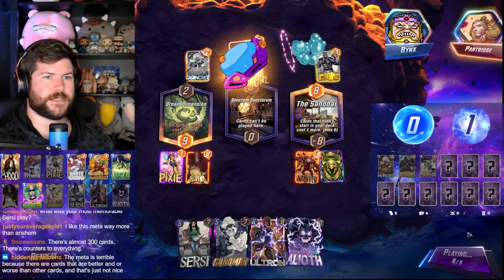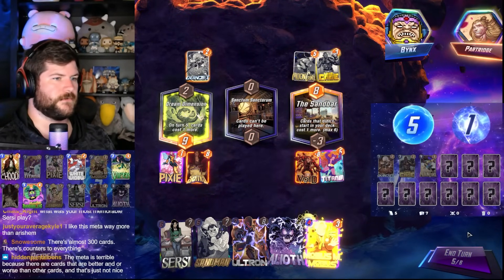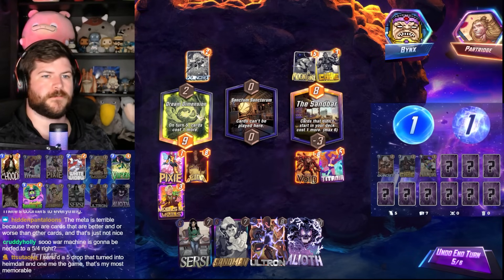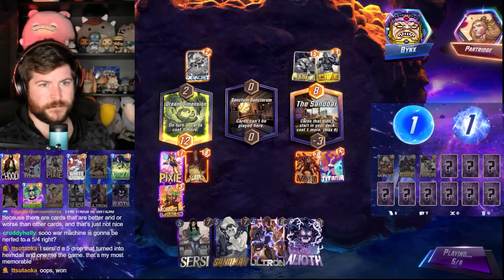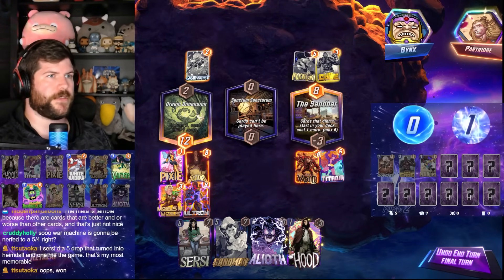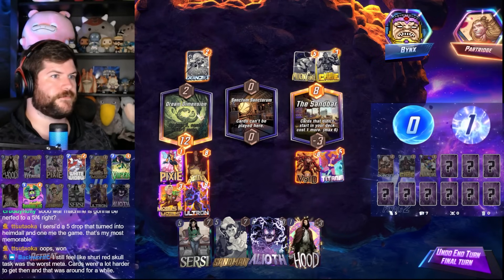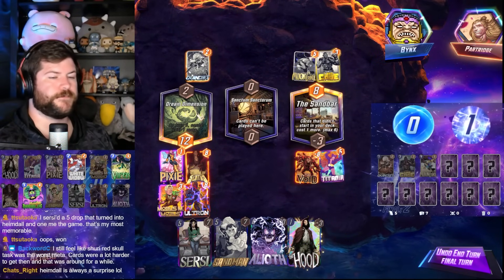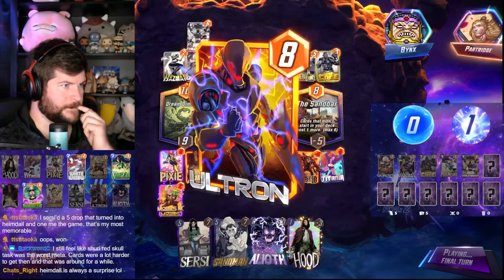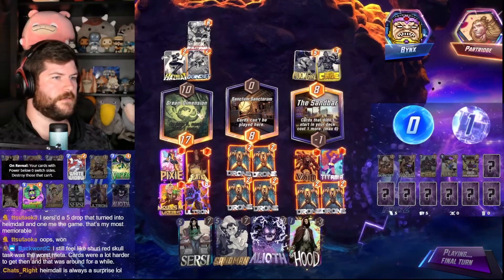There's a legitimate chance I just will not be able to play any cards next turn. The pinned tweet is almost assuredly my most memorable Cersei play. Mobius probably cooked them pretty hard, but there's a chance they can be at 20 left with multiple She-Hulks and stuff. They're probably scared of right as well. Crazy stay — deranged stay, if I'm being honest. But Partridge is a friend of the show, so, probably just being a homie.